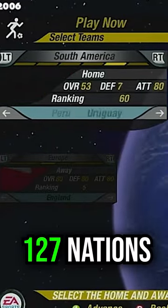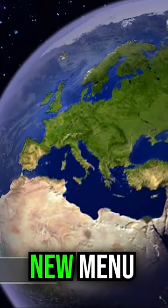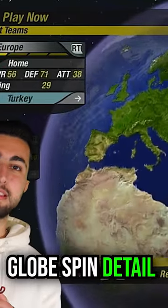The game included 127 national teams, a redesigned menu, and a cheeky little globe spin when choosing your team.